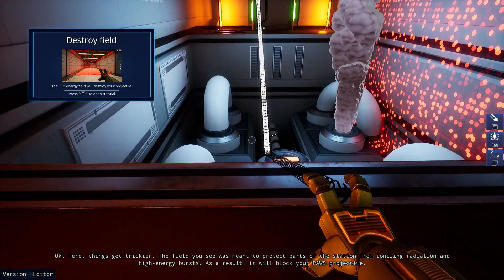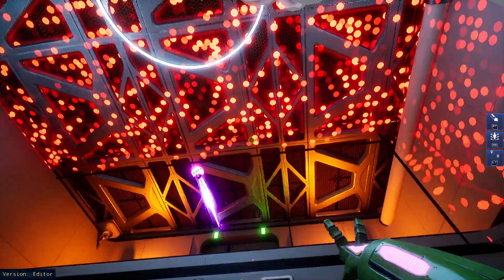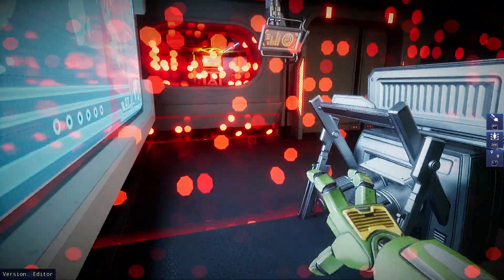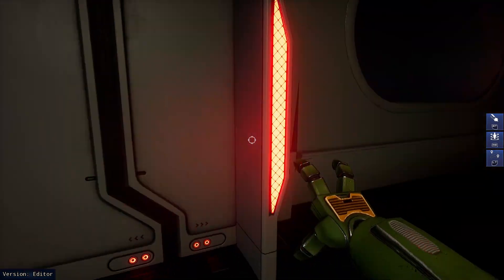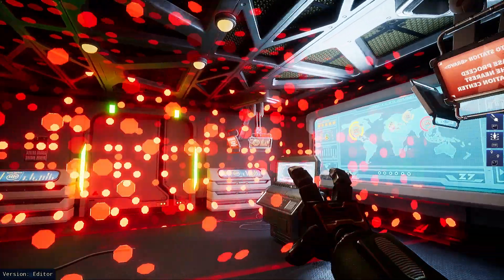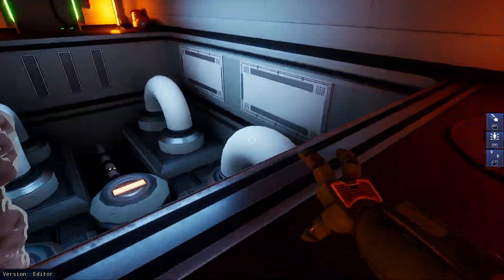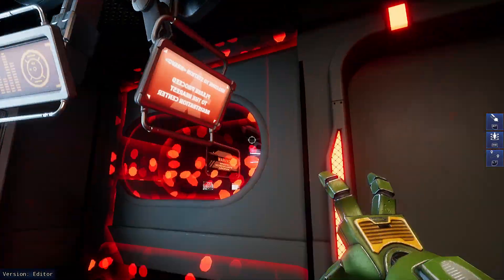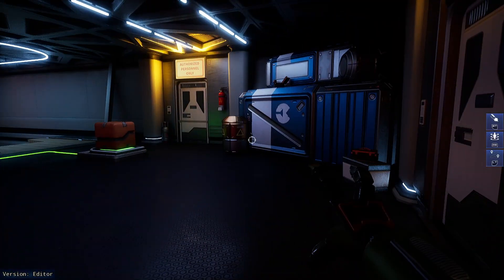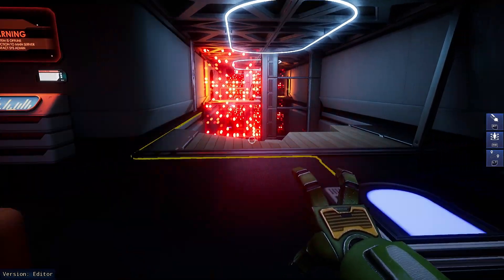Okay, things get trickier. Red energy will destroy parts of the station from ionizing radiation — high energy bursts — and as a result it will block your projectile. It doesn't hurt me, but while we're inside it we cannot shoot. Interesting. It also gets destroyed kind of instantly. We can interact with blocks.